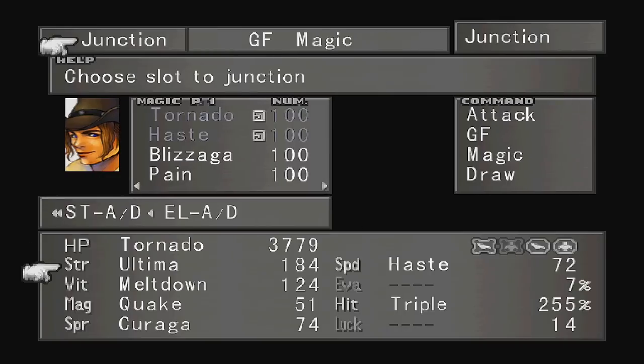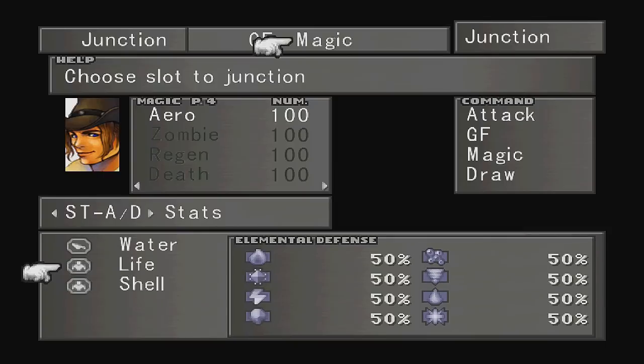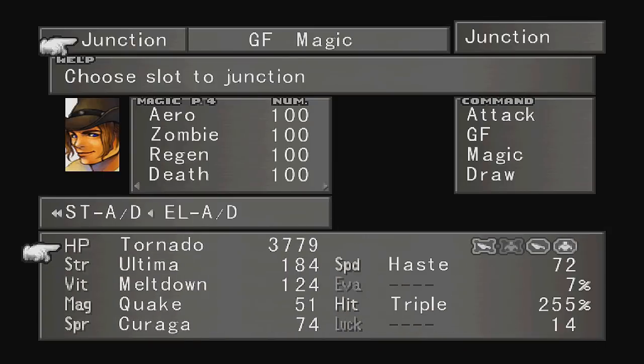At this point you might have 100 Ultimas already, especially if you've been collecting Ultimas from the draw point in Shumi Village. At least one of your characters should have 100 Ultimas by now. If not, it's not a big deal — just put Triple in your strength stat instead of Ultima. It works just as well to make the battle fast and simple.